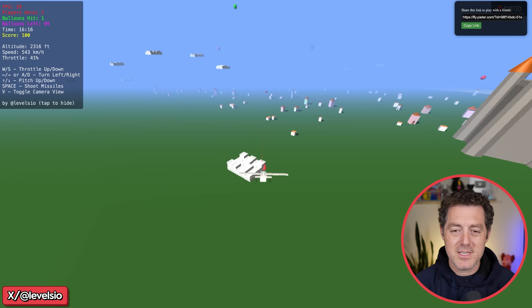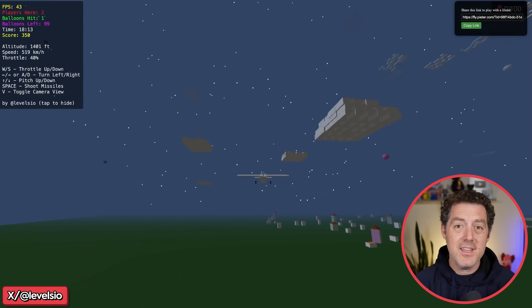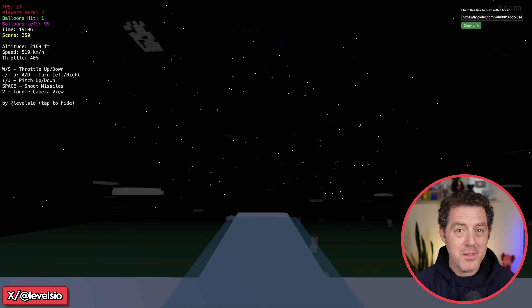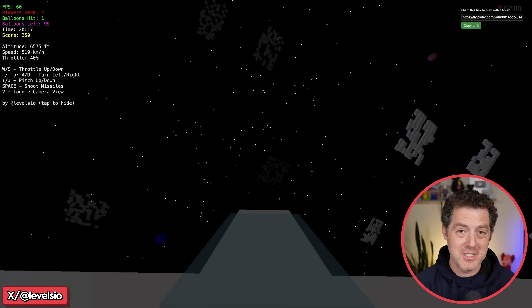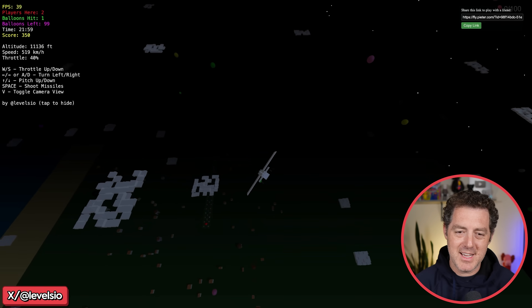And of course, I can shoot the buildings too. You can also switch the view — you can actually be within the cockpit and fly the plane just like that. And it has a nice shaking effect, which is kind of dizzying.